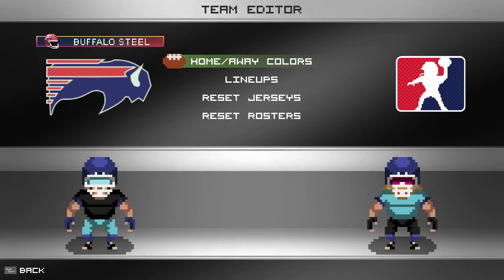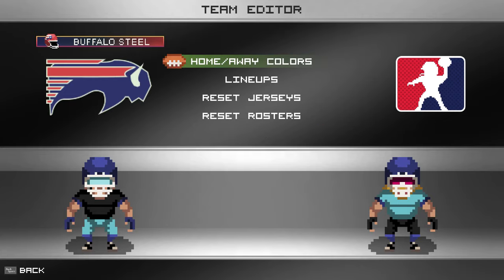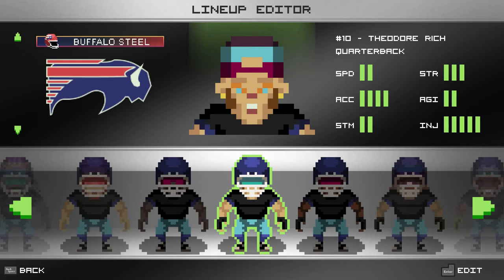Every time you switch through you get different random guys so you can see different players. That's the team editor - you can change any of the team's jersey look and make them look however you want. I spent a lot of time making sure all this stuff was working. The saves are being written to a file so when you restart the game everything's still there.